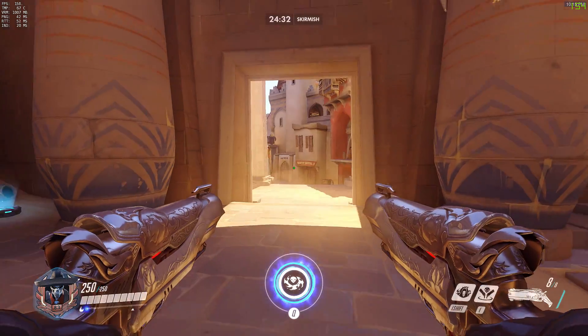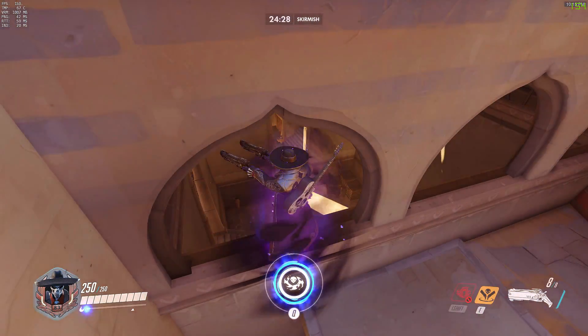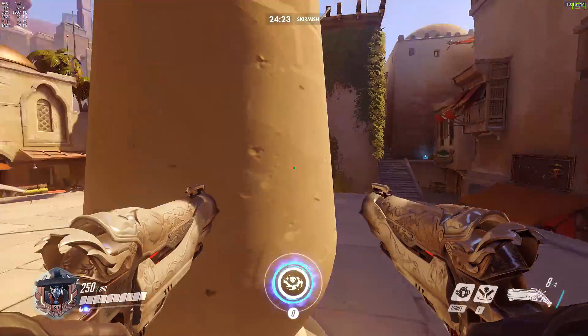Here's a quick one for the defending team on Temple of Anubis. If you're making it back to Point A to defend, use this window, fall down, and you're straight back to the choke ready to hold things down again.